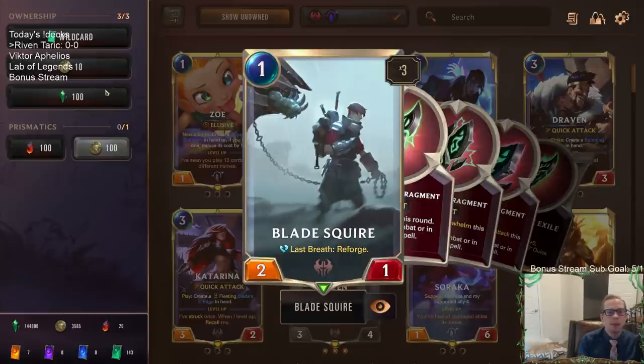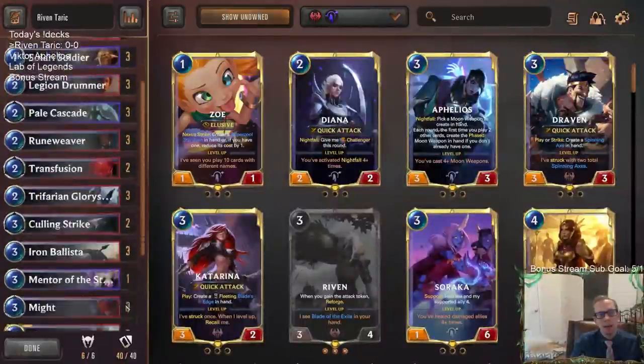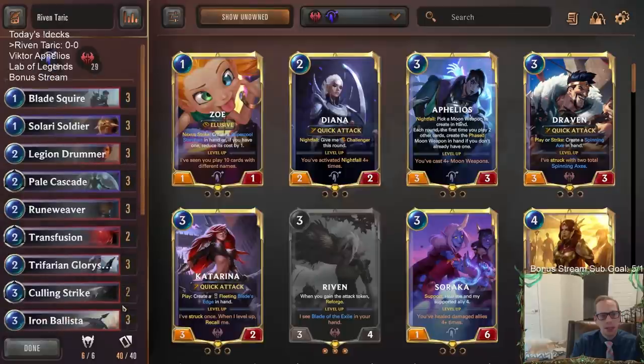A 1/2 with Last Breath just wasn't a good card in an aggressive deck. You can't really play a 1-mana 1/2 when opponents can just ignore it. That was really the problem with Riven — it wasn't that Riven was bad, it was that supporting cards like Blade Squire just weren't playable. Now Blade Squire is a 2/1 and very playable. A 1-mana 2/1 attacks for two right away — that's a real clock opponents have to deal with. And with that stat swap, we'll get the Last Breath reforge more reliably, plus the 1-mana Blade of the Exile. Riven looks pretty exciting now.